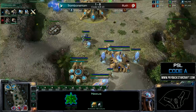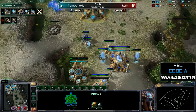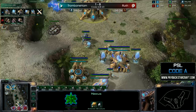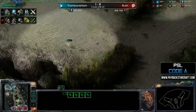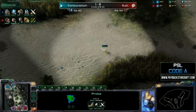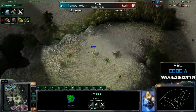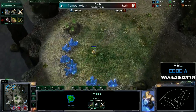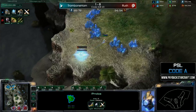It looks like he is doing the immortal sentry all-in — he's getting a second immortal out and he has four gateways. Around when warp gate finishes I'm guessing he'll put on his other three gateways and start making more sentries, zealots, and stalkers. After finishing the third immortal, what I like to do is add a warp prism just to use for microing the immortals in case they get surrounded.